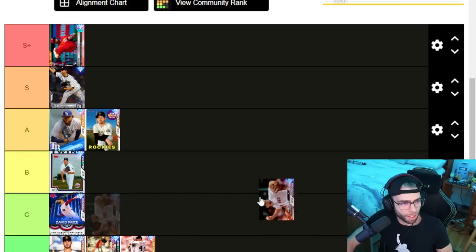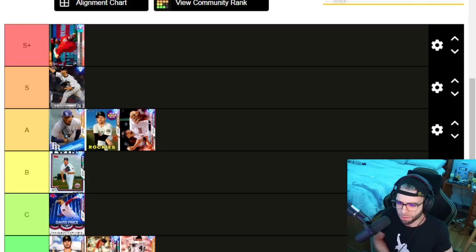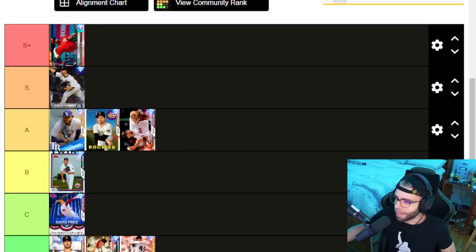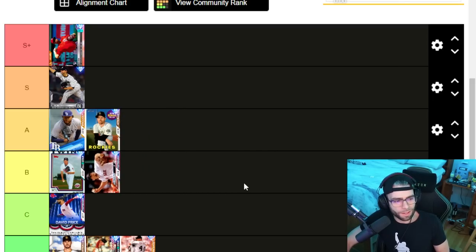Nate Eovaldi — A tier, or actually B tier. Decent pitch mix, he's an 87 so very easy to acquire, not an awful hits per nine, and very good stamina — 58 base stamina as a reliever. Good pitching clutch, 92 velocity, 96 break. Five-pitch mix but unfortunately no sinker or two-seamer: four-seam, cutter, splitter, slider, curveball. When facing him you kind of just sit one direction. B tier for the stamina utility, though he lacks the best pitches.